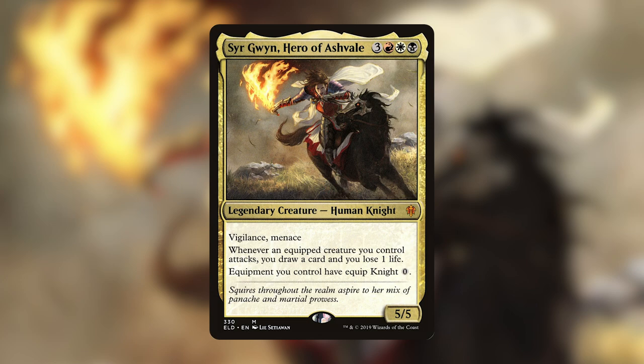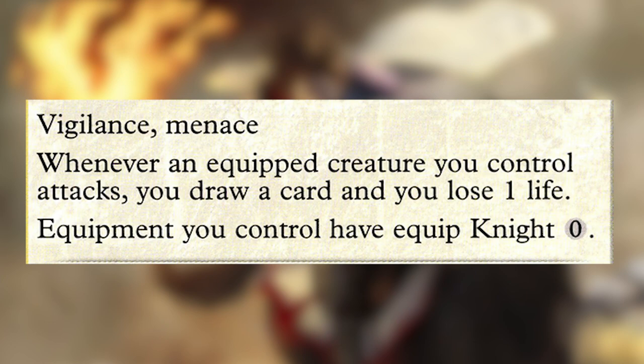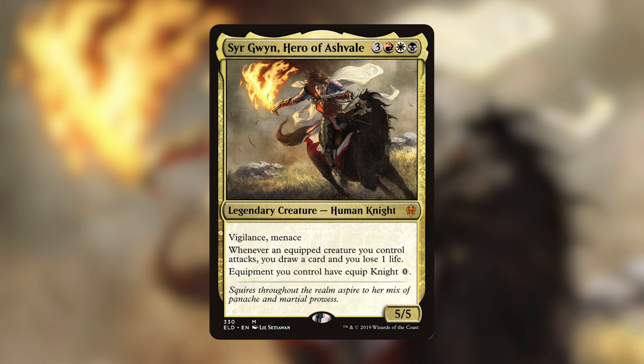Sir Gwen, Hero of Ashevale, is three mana — one red, one white, and one black — for a 5/5 with vigilance and menace. Whenever an equipped creature you control attacks, you draw a card and you lose one life. And the coolest part: equipment you control have equip knight zero. When I first saw Sir Gwen, I immediately began putting together all of the great knight cards I've had sitting around for years, excited to build her because there are amazing knights throughout Magic's history, as well as some seriously powerful equipments that slot perfectly into a deck with Sir Gwen at the helm.